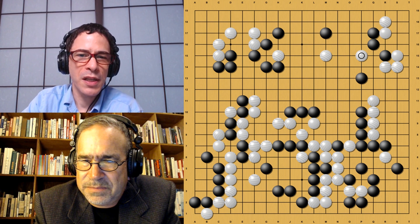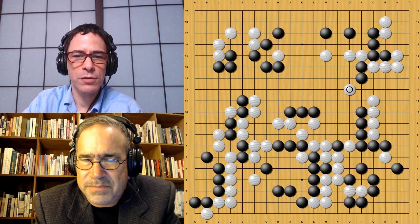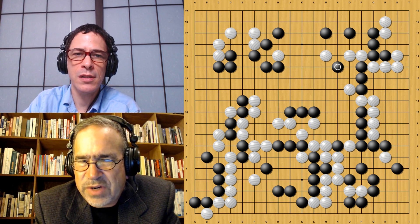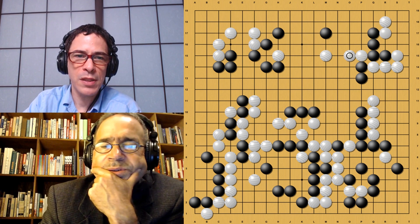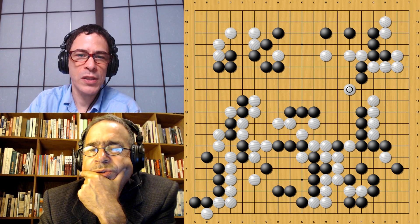Black moves back to the center with a large nice move. One wonders what happens if White attacks here — this is a weak point in Black's connection. Black will continue this way and save the upper side group with this jump. White tries to capture the cutting stones, but in this case Black has good shape with the jump here and can save the stones. If White connects against this, Black is going to get a bamboo jump. So this is relatively easy for Black. The game move is that White starts with this pressing move at this point, though it wasn't so effective.